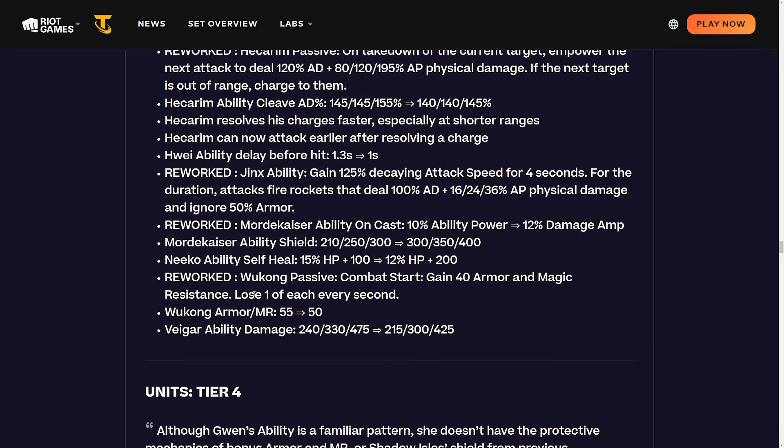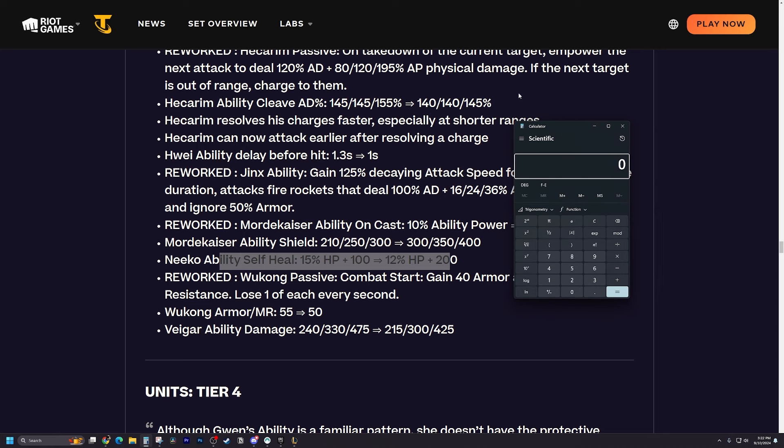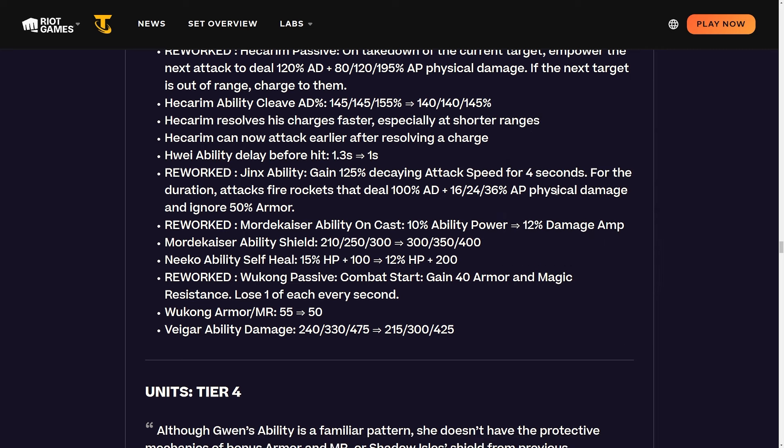Niko's ability self-heal changes from 15 HP plus 100 to 12 HP plus 200. The breakpoint for that extra flat value is around 3,300 health, so this is probably a buff in the late game when Niko is large from shapeshifter. In the early game it might be slightly weaker, but later game should be stronger.